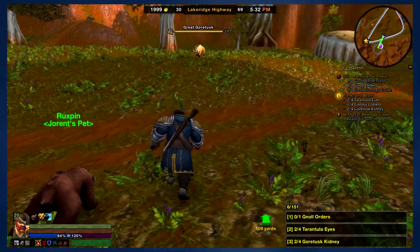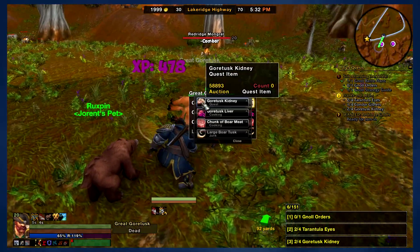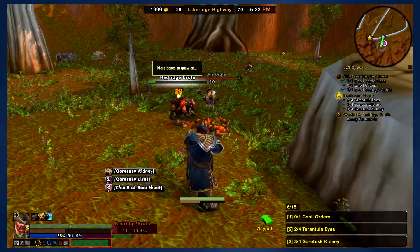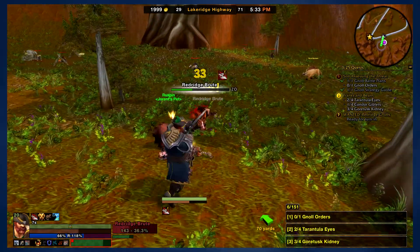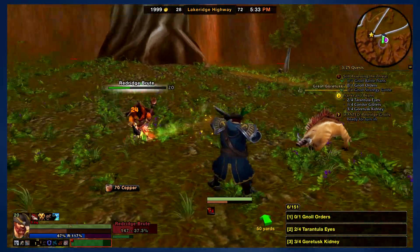When they added the new allied races, I had already unlocked all the other ones. I really wanted to come back, and then I started to look at the Kul Tirans and was like, these guys are pretty cool — they have cool armor, they look awesome, I want to play one. Next thing you know, I've leveled up two now. And this is my third one. So it's pretty insane. And leveling — oh my gosh — is so fast now. It's crazy.